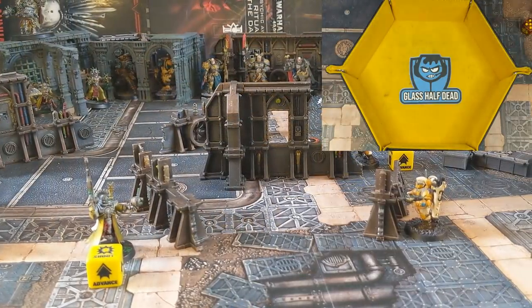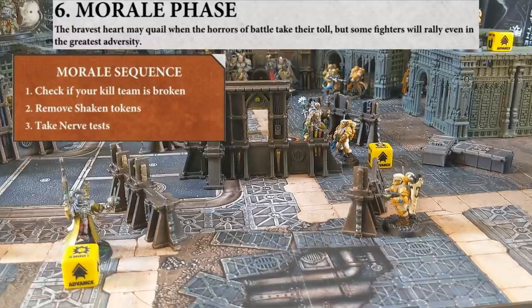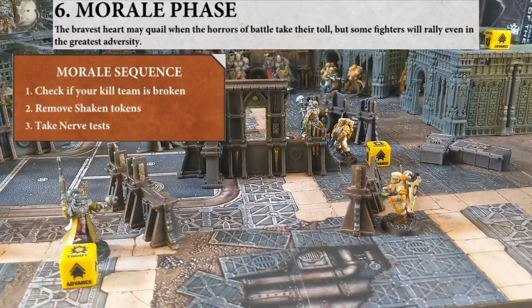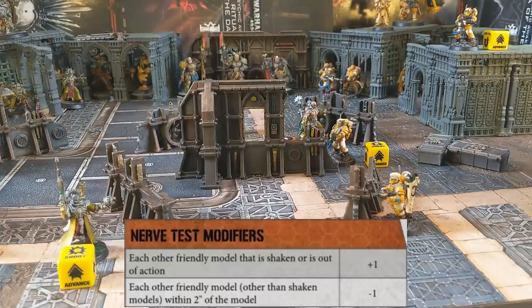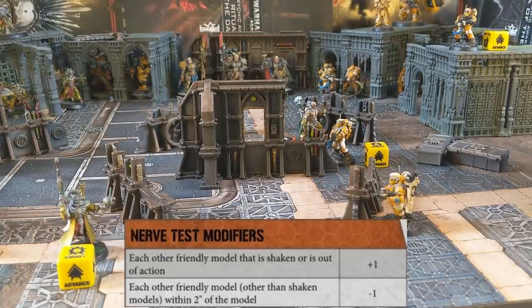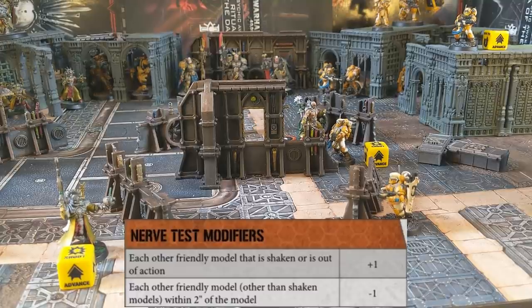That concludes the combat phase, taking us into the final phase: Morale. Here we find out which team will break and which models will shake. We start with initiative, so the Admech go first. Count up all models removed from combat and all models with a flesh wound. If that number is over half of your starting models, you need to take a break test. The Admech have lost 3 models and have 1 flesh wound on the board; they started with 6 models, so they have lost over half their team.